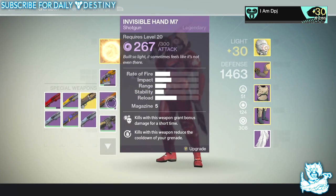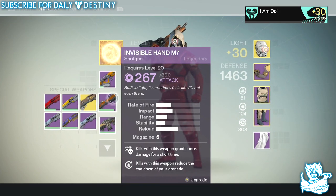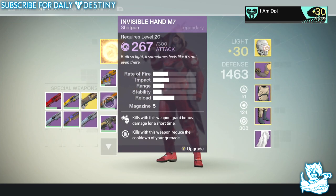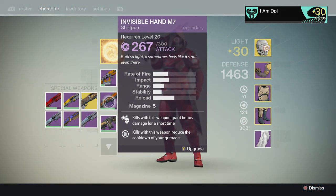That's my collection of shotguns at the current moment. There's only one I still need — the Universal Remote — which is a primary exotic shotgun and the only exotic weapon I still need to complete my exotic collection before DLC. Out of all these, the one I much prefer to use right now is the Invisible Hand M7 — a beastly shotgun you can buy from the Crucible Quartermaster. I'll link my review of it in the description. Tell me in the comments what your favorite shotgun is in this game. Expect plenty more weapon collection videos to come — scout rifles, rocket launchers, snipers, pulse rifles — I've got a massive collection of each. Thanks always for stopping by, peace out.